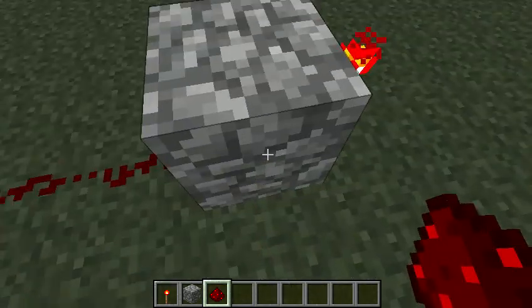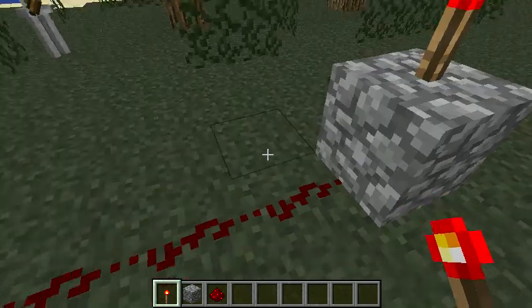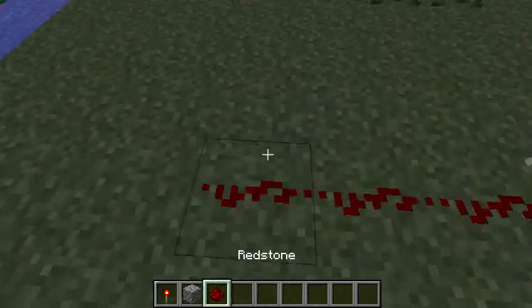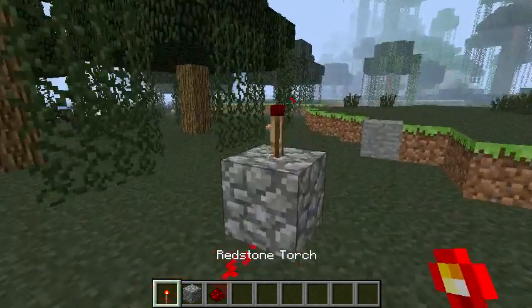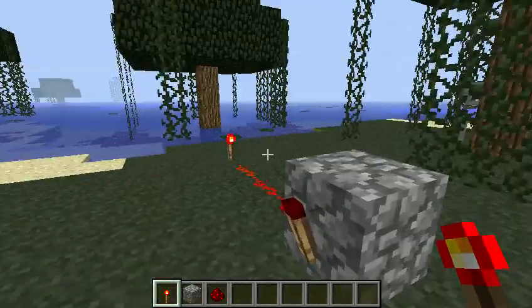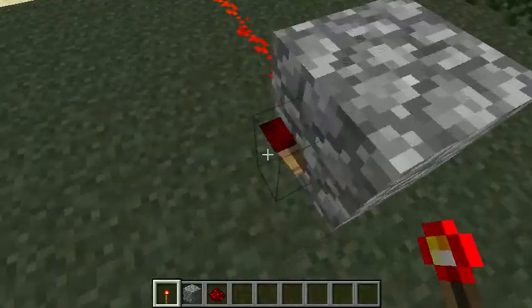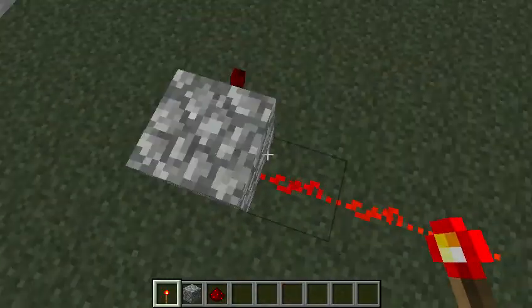When a redstone torch is on a block at any point, if redstone power is sent into that block, that torch on top of it will be powered off. This is important — don't overlook this if you're going to become a redstoner.